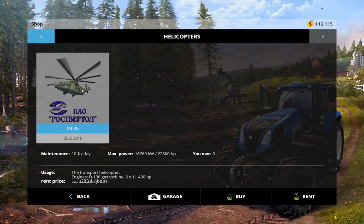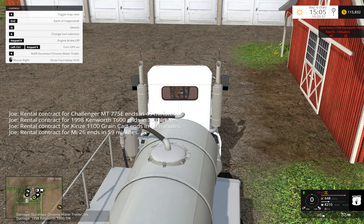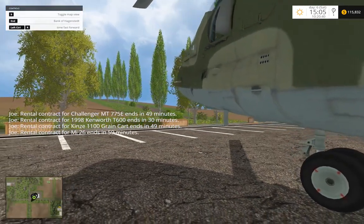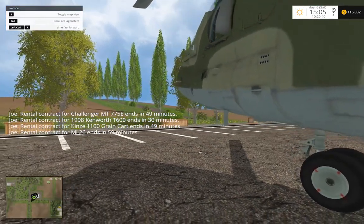And then I saw this transport helicopter one day on YouTube — someone was doing a review of it — and I'm like, that's the dumbest thing ever for a farm sim. And so of course I went and downloaded it, because it also looked really fun. So we're just gonna rent it.